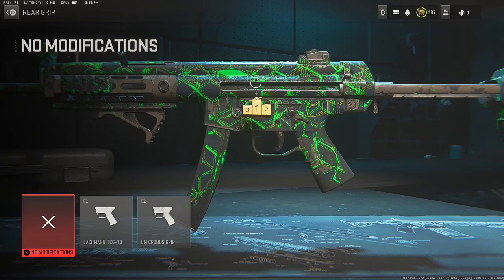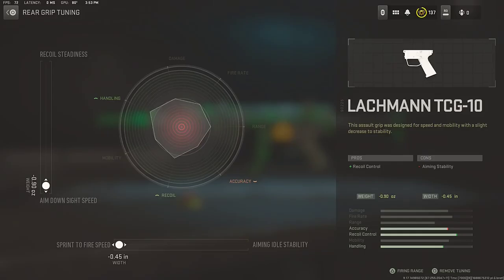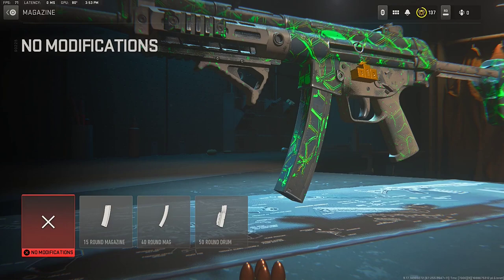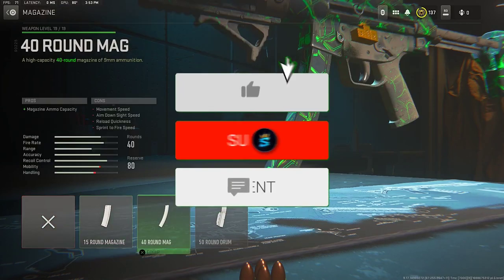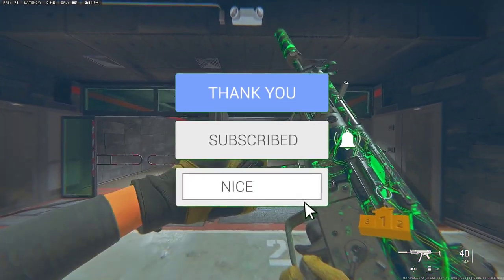Next go over to the rear grip and make sure to rock the Lachmann TCG 10 for that recoil control. For the rear grip tuning, at the top we are going down to the aim down sight speed side, and at the bottom the sprinting fire speed side, which increases the accuracy, handling, and helps you control the recoil. And for the last attachment — the magazine — that is the 40-round mag for the ammo capacity.